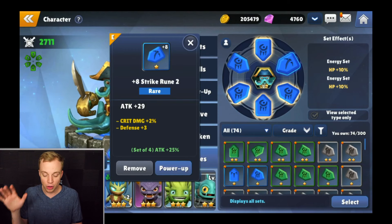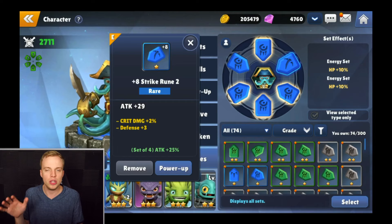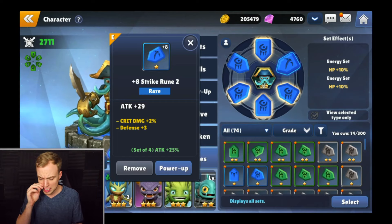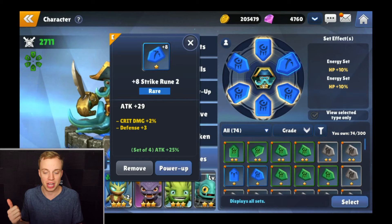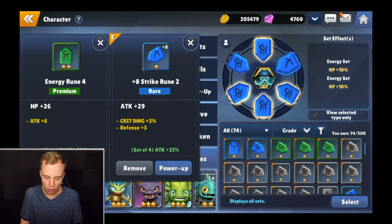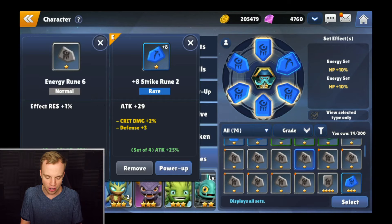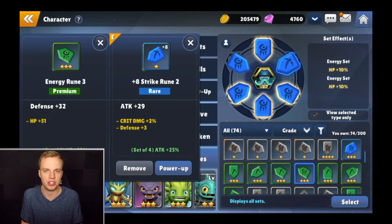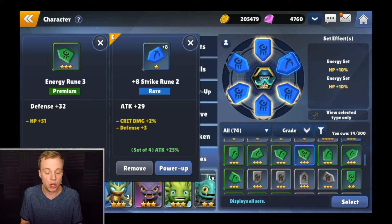If you take a look in the top right, there are different set effects for when you fill the correct runes in the right place. From this one, it's an energy set where I'm going to get a 10% HP buff across the board. Some of these different runes will align with each other — there are energy runes and strike runes. Whenever you put these into place, your Skylanders pick up different bonuses. You want to make sure you're using your runes effectively and matching them up to get those set bonuses, because it's a great way for increasing the stats for your Skylanders.